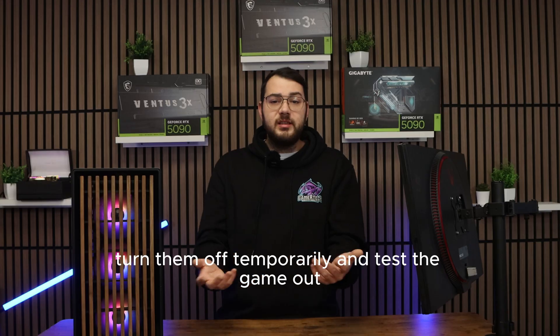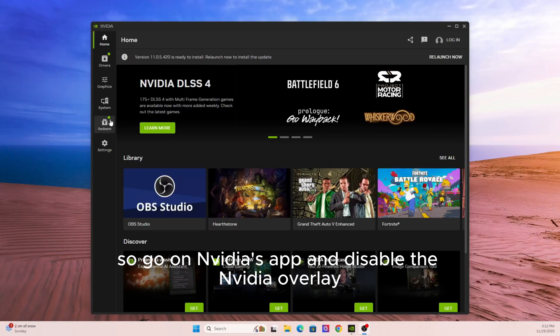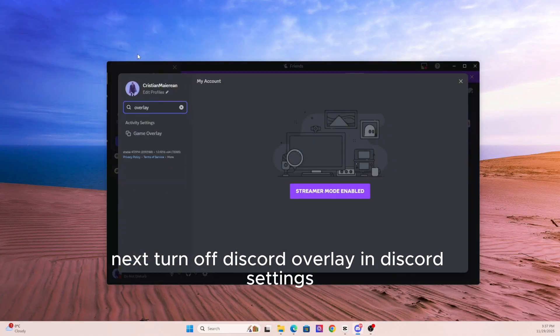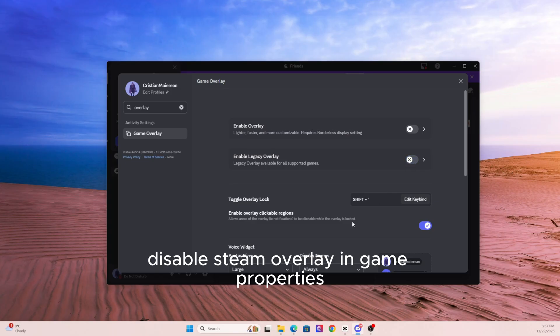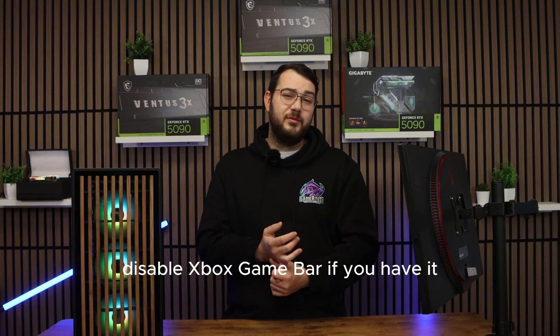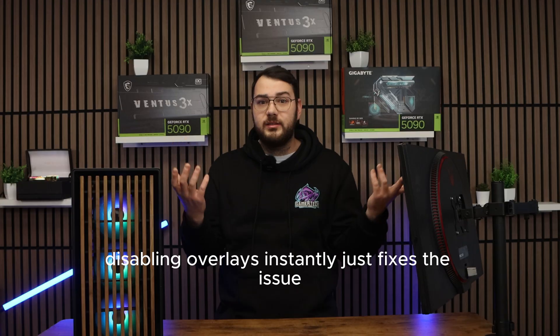Turn them off temporarily and test the game. Go to Nvidia's app and disable the Nvidia overlay. Turn off Discord overlay in Discord settings. Disable Steam overlay in game properties. If you have MSI Afterburner, close it and disable it for now. Disable Xbox Game Bar if you have it. You'd be surprised how often disabling overlays instantly fixes the issue.